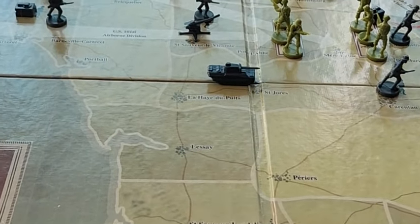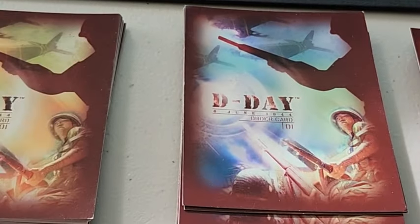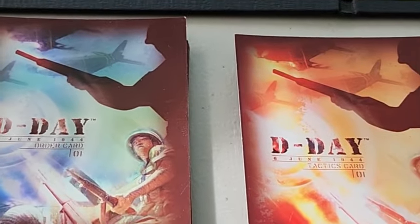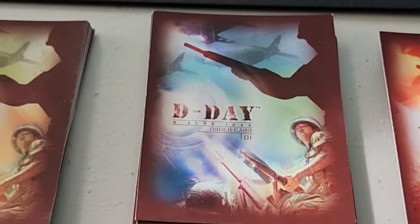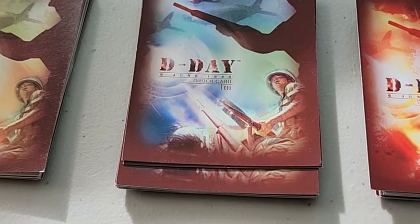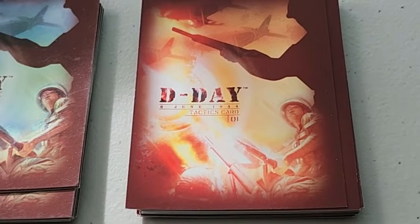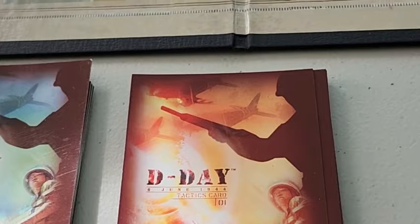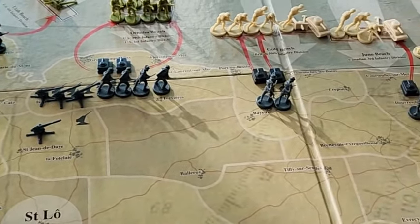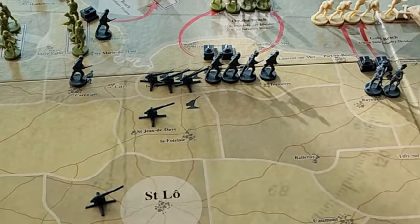Here we are with the Avalon Hill offering of D-Day, all set up. I'm going to use both the fortune cards and the tactic cards to spice up the game. I'm really not a fan of the fortune cards — if the dice get hot for one side it's pretty much game over. The tactic cards aren't quite as extreme in my experience, and the game itself I think is fairly well balanced, though the out-of-box rules are a little axis-favored.